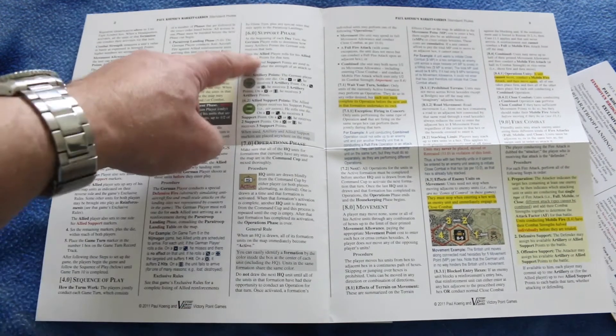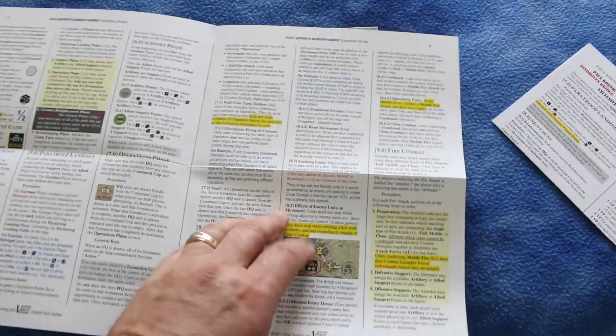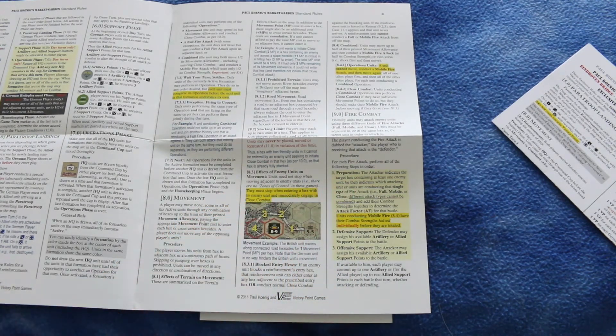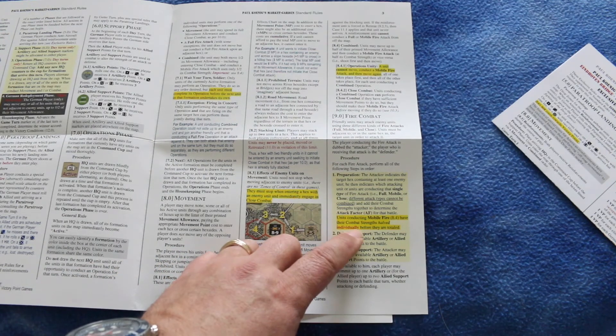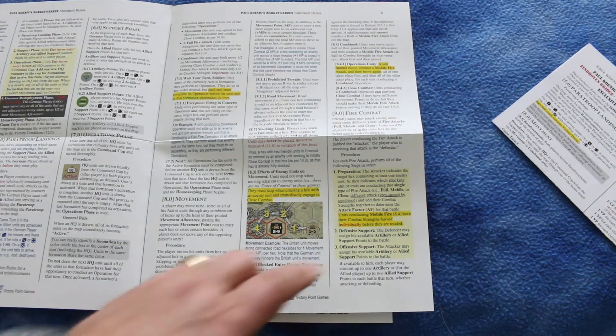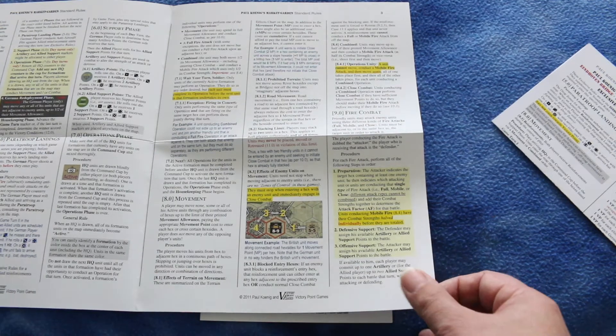There are rules on paratroop landings and the operations phase — movement and fire combat. For each fire attack, the steps are: indicate the target hex, add the strengths of all your units. Units conducting mobile fire have their combat strengths halved individually before being totaled. Then defensive support — the defender may assign available artillery or allied support points to the battle — and offensive support works the same way.